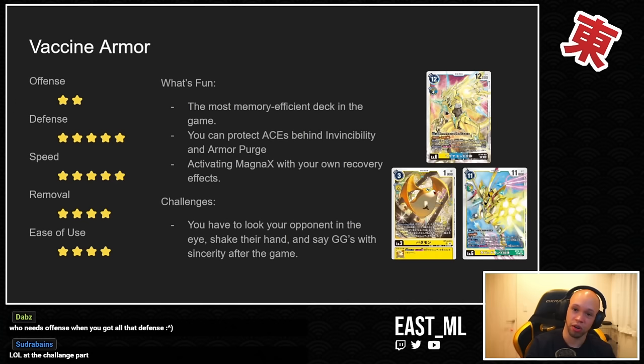You also have Ace cards with Overflow, but if you protect them behind Magnamon X Antibody, not only is he hard to remove, but whenever he is removed he's just Armor Purged — so your Ace card still sticks around. Your opponent has to have all the power to stop your level six and then separately deal with the Ace card underneath it. You can also activate Magnamon X with your own recovery effects, which is super easy to do. I had to look really hard for any drawback for this deck.